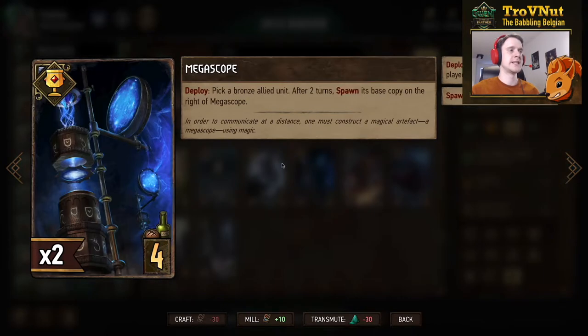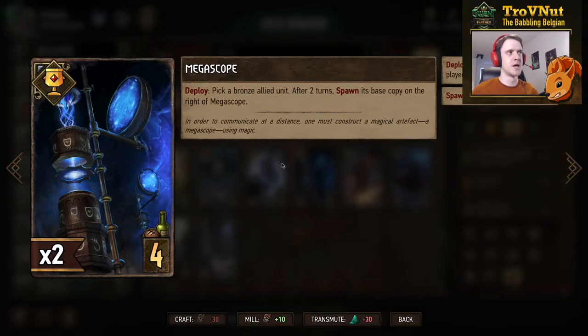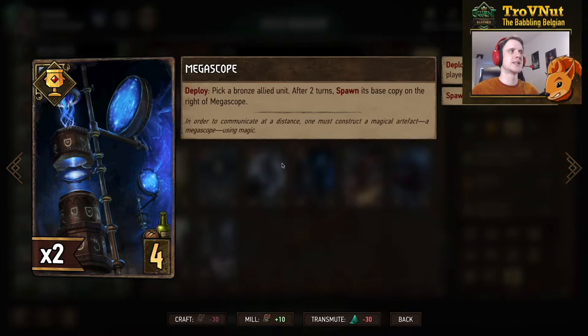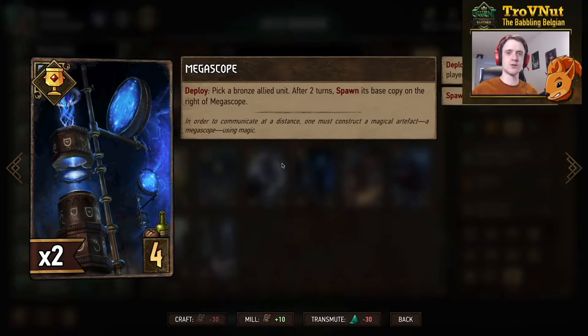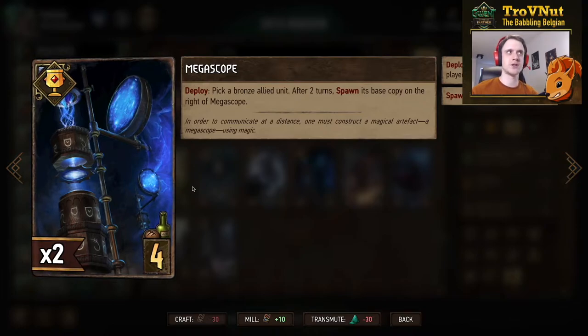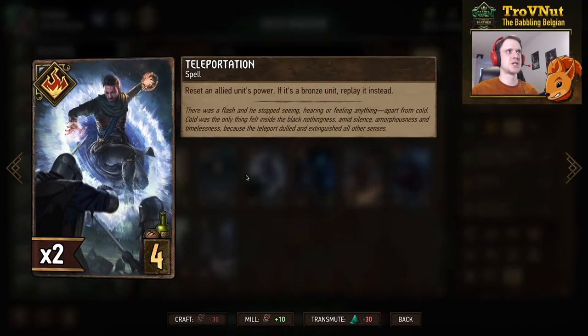One of the neutral cards is an artifact: the Mega Scope. On deploy as a ploy, you pick a bronze allied unit already on the field, and after two turns you spawn a base copy of that card to the right of the Mega Scope. This will have a lot of new uses — especially with something like the Deathwish deck — since you can basically copy more succubuses. Every single bronze card can now have multiple copies on the board with this card. It's going to be a difficult card for CDPR to balance because you could have two extra copies of any single bronze card in your deck, so this might be hefty.